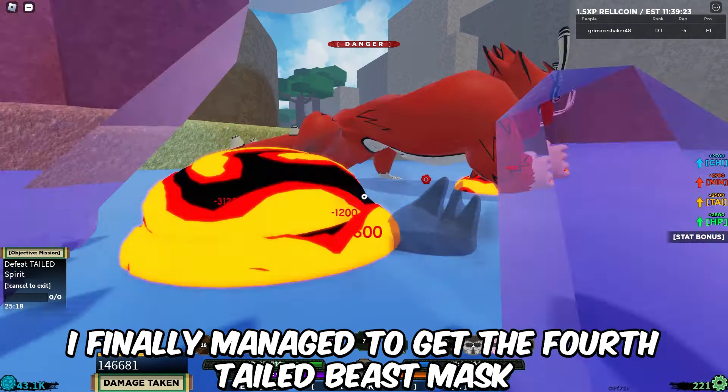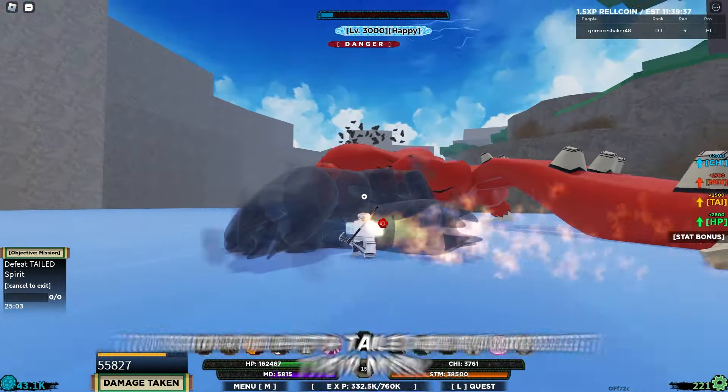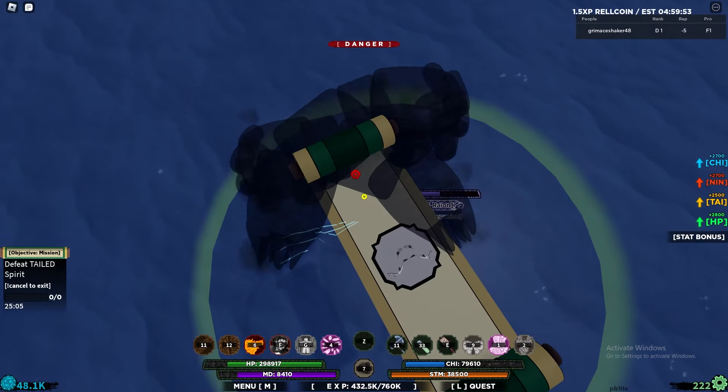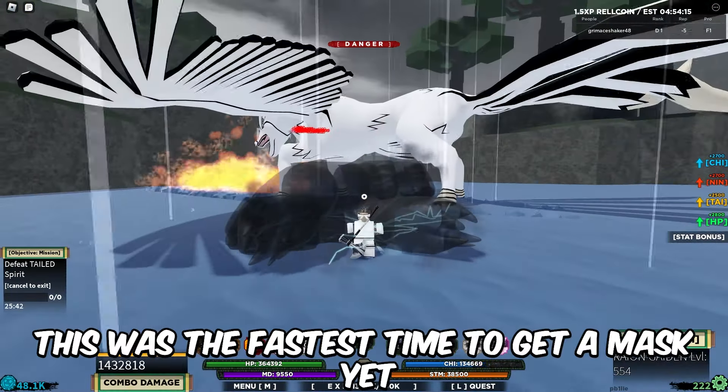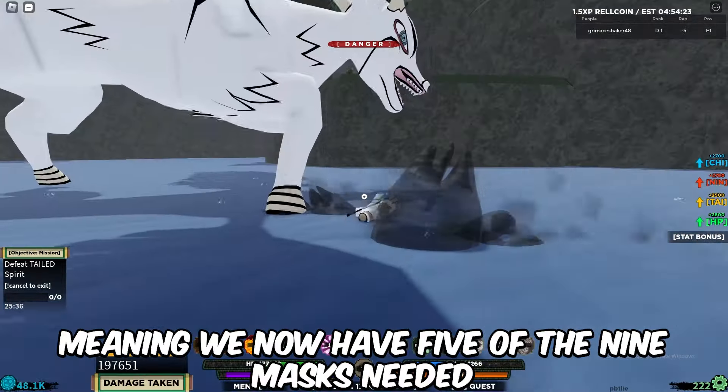Next we'll be going to the Tempest village to fight the 5th Tailed Beast and get their mask. This was the fastest time to get a mask yet, meaning we now have 5 of the 9 masks needed.